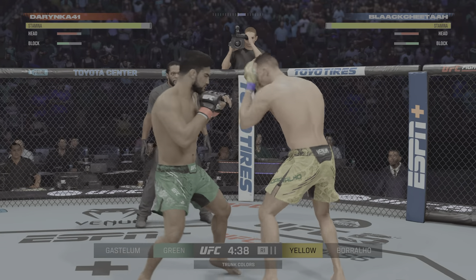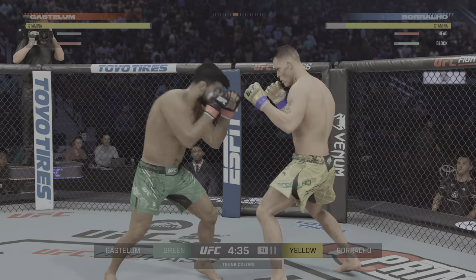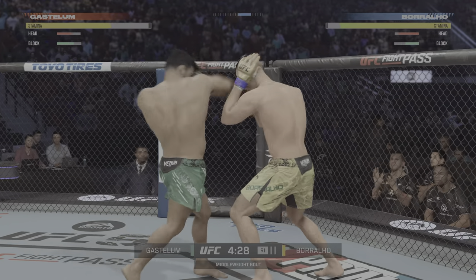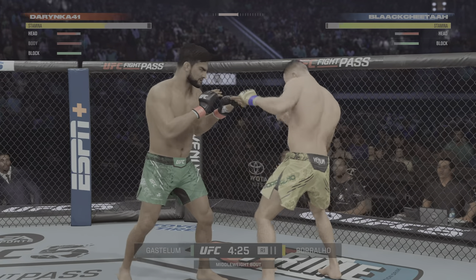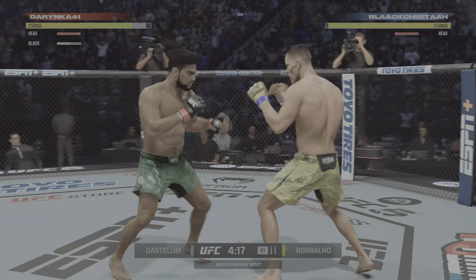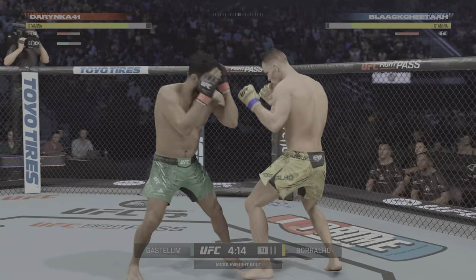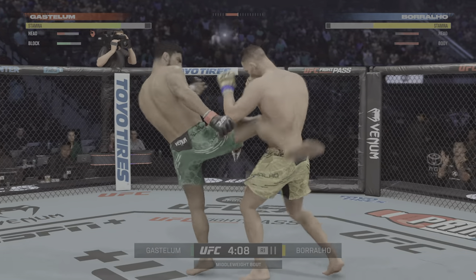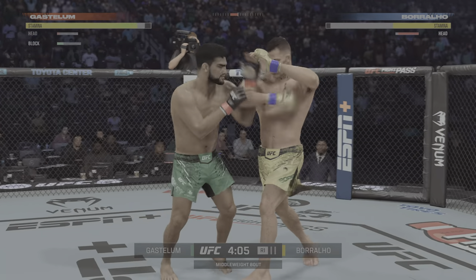Big elbow there. Big elbow. Nice slip, and then the counter for him there. And I know DC's monologue is, man, can I just be the longer fighter in the one UFC match? Again, again. Oh, my God! That's big. Oh, big left.